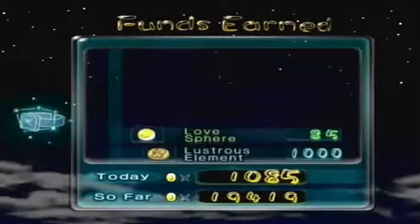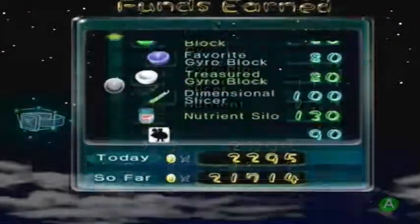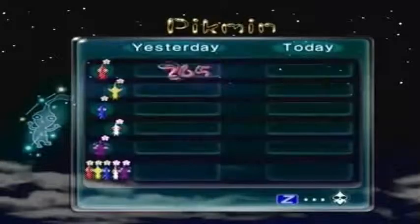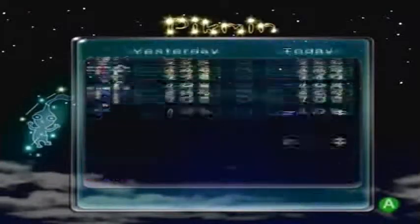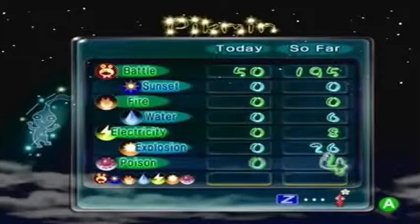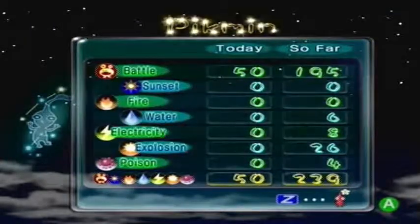Go away Wallywog, no one likes you. Go away Sherrick, no one likes you. Firebowl Hawk, you're cool - that's funny, there were two of them moving in the same line at the same time. That was pretty cool, it's like they were clones of each other. Pretty decent earnings today. Pretty bad losses today - 50! I lost 50 Pikmin today.